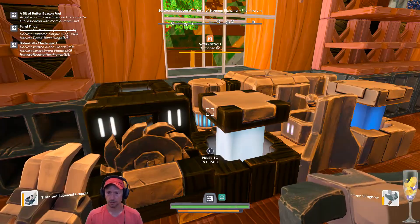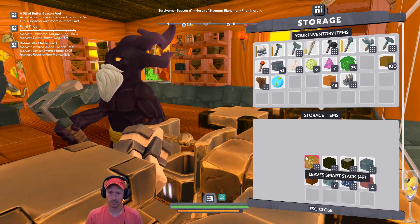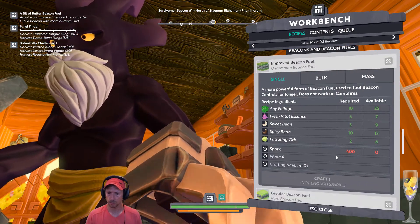We need Fresh Vital Essence and something else for the improved beacon view. We need Foliage and we have Foliage here. We are going to be able to craft at least one — I don't think I have four in it.